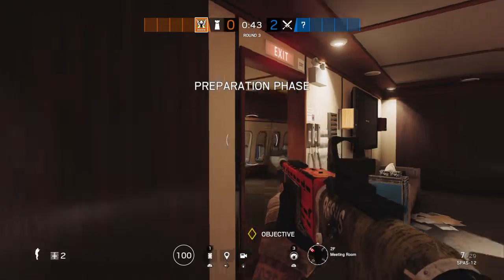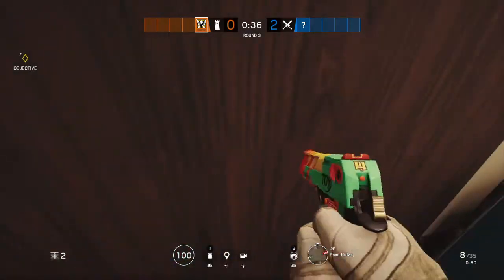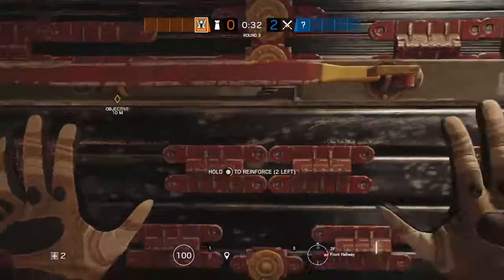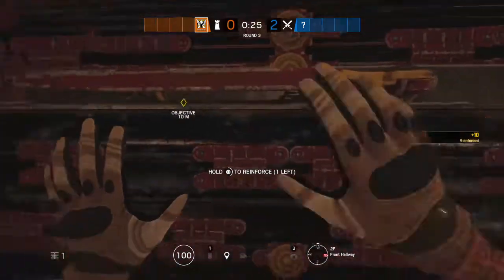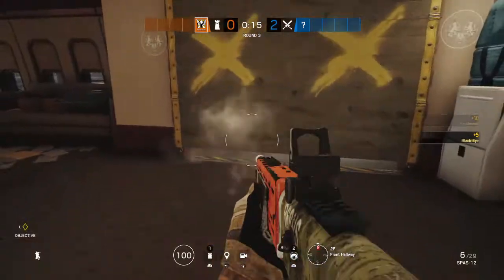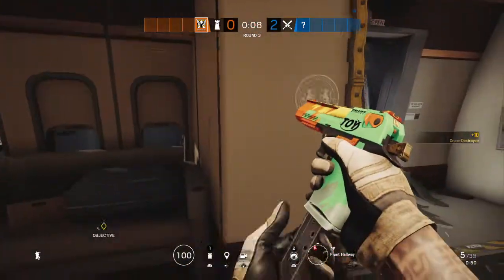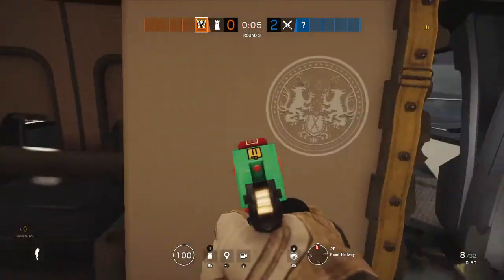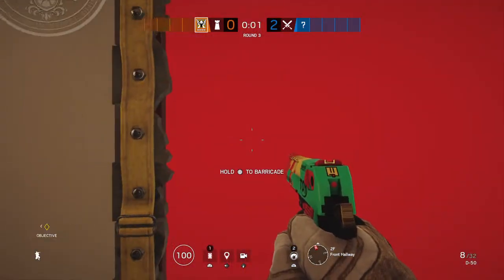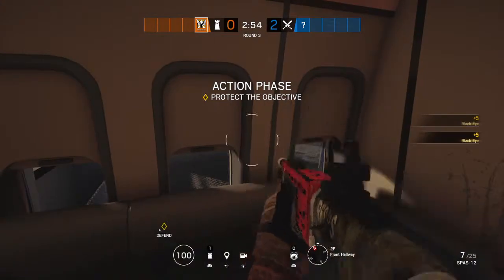Secure the room. We need to protect the biohazard container. Op-4 drone located the biohazard container. 10 seconds. 5 seconds to insertion. Protect the biohazard container at all costs. If you remain in this zone, you will be detected by hostiles. Your location has been compromised.